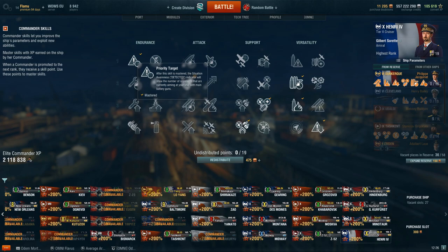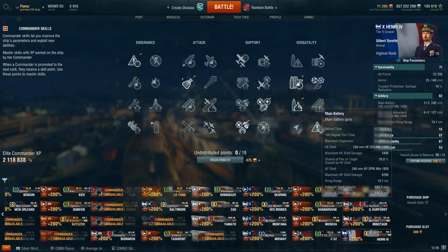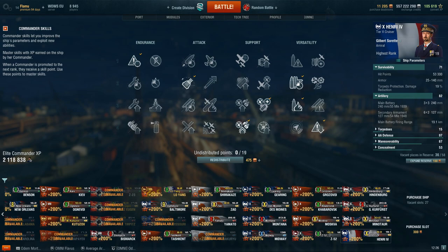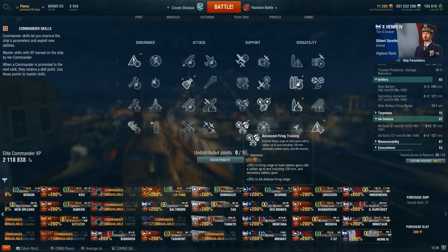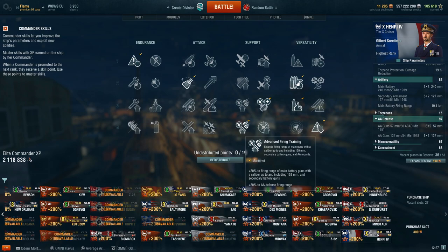Looking at the captain build itself: Priority Target is still number one for cruisers. You can get away with Adrenaline Rush right away, but the turret traverse is nice since this ship doesn't have the best traverse, especially when you slot the reload mod which nerfs it further. I'd follow it up with Superintendent — additional speed boost, additional heal, very useful. Then Concealment. And at this point I like going AFT to increase the AA range to 7.5km on the long range guns and 6.5km on the medium. Especially as the tier 9 St. Louis also has good AA, so you can build into AA earlier and benefit on the Henry.